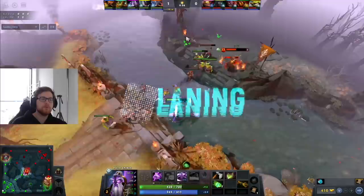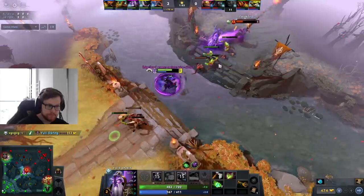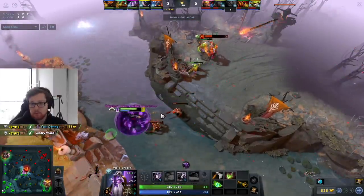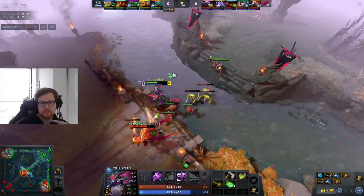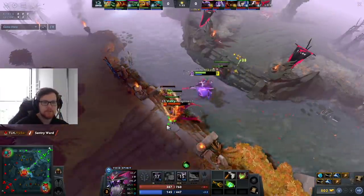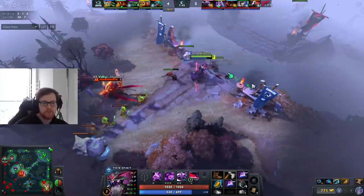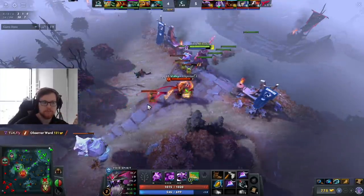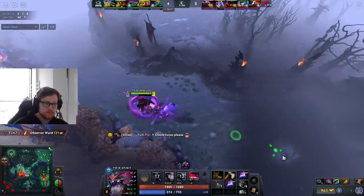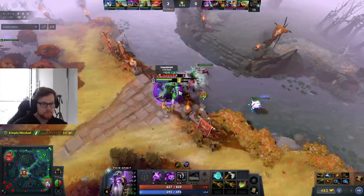Pretty much how you get most CS is with auto attacks or with your shield — Resonant Impulse. That will be your main harassing spell and also your main way of getting CS. How I do it personally is you can shield first and then instant hit, or hit and then instant shield. There's not really any difference. That's an easy way to secure CS because with those two things combined you have about 150–170 damage, which makes it really easy to get CS. You should almost always get every ranged creep with Void Spirit because of how easy it is with the shield and Resonant Impulse.